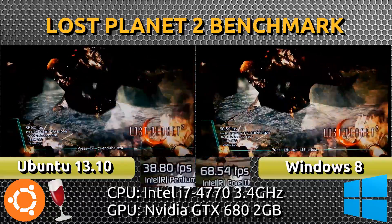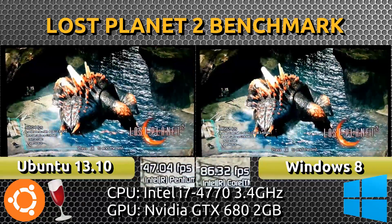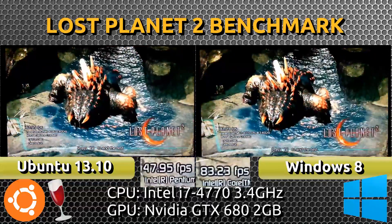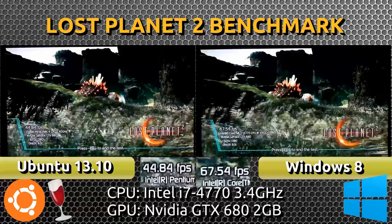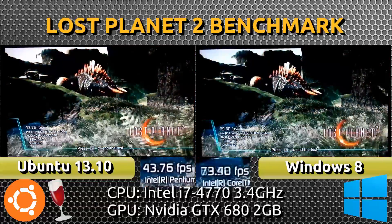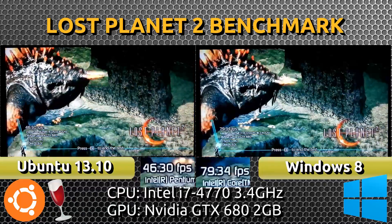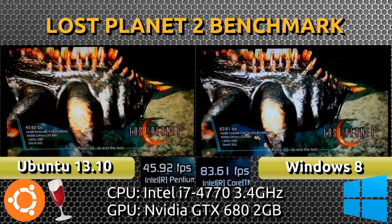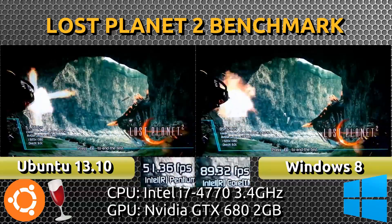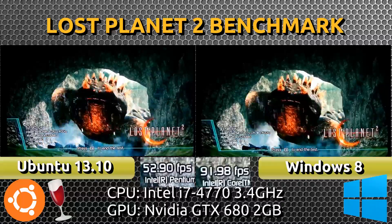As we start out we are seeing about two times the frames per second on Windows compared to on Ubuntu with Wine. It seems to be dropping — on the Windows side it fluctuates pretty heavily, going up to 90 then down to 60, back up to 90. On Ubuntu's side with Wine, Wine seems to be idling pretty well even though V-Sync is disabled.